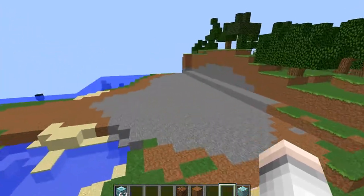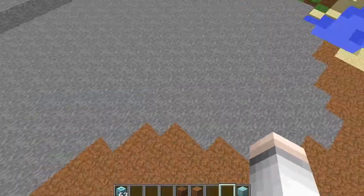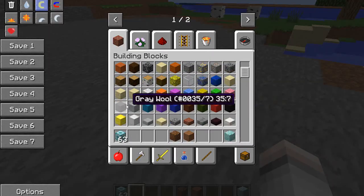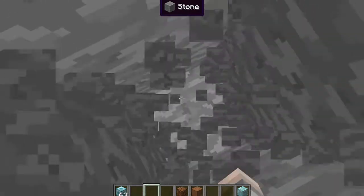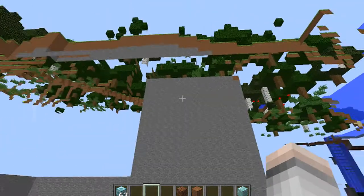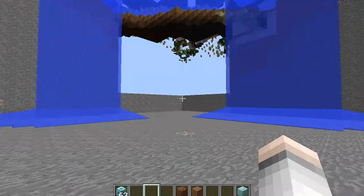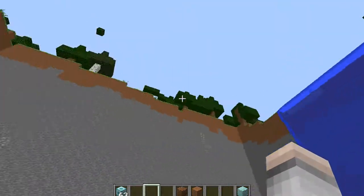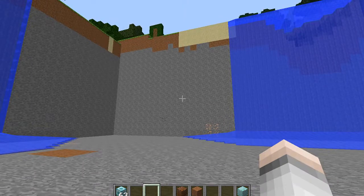Let's do a little experiment while we're here. We'll go down and place a clearing block underground and click it. Awesome! Obviously it cleared 30 blocks upward as well — that's mad! Look at that — you could build a big base down here and just fill the roof in with glass. How cool is that?